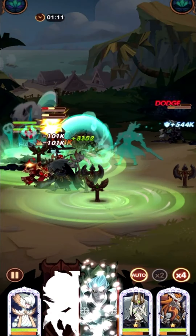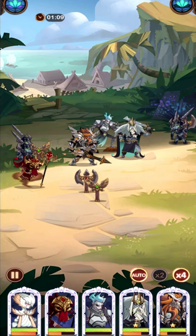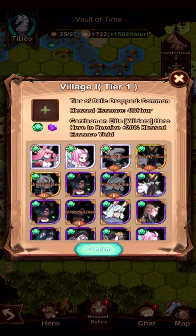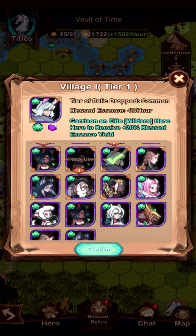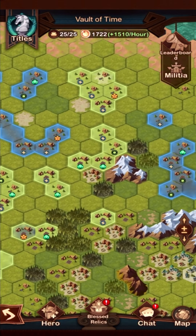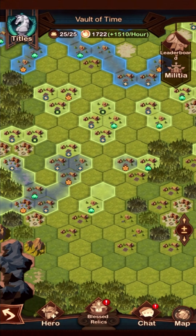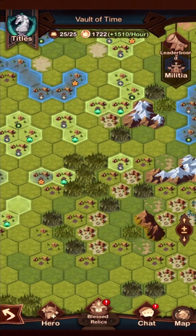Alright, thank you all for watching. Good luck with this event — it is a lot of fun. As you rank up, the rewards are pretty awesome. We do have 20 days to get all these rewards, so I think that is plenty of time to get the job done. Also make sure you use at least an Elite Hero — it gives you that 20% bonus. We are at 15.10 an hour. The goal by the end of day 2, I am shooting for 2,500 an hour, which is going to require a lot of 3s. Y'all have a great day.